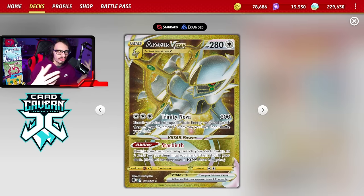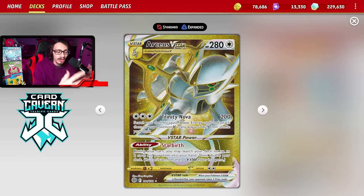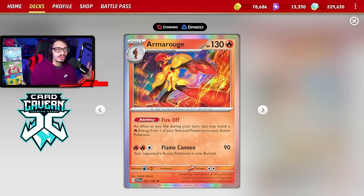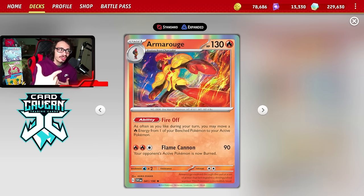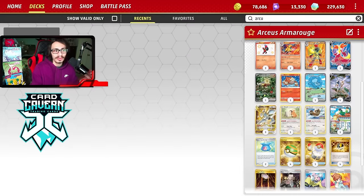Arceus VSTar is a really strong card right now, works well with Giratina and stuff like that. It lets you put energy into play with Trinity Nova, which synergizes nicely with Armor Rouge's ability Fire Off — as often as you like during your turn, you can move a fire energy from one of your bench Pokemon to your active Pokemon. So you can put a bunch of energy in play with Arceus, then get Armor Rouge set up and pick and choose what you want to attack with.